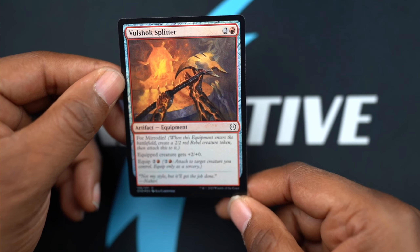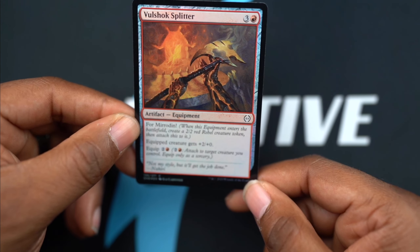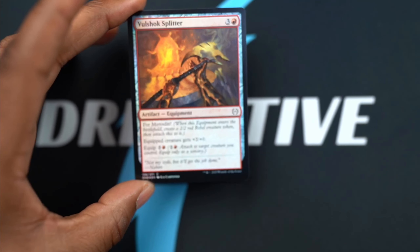Bullshock Splitter - with the For Mirrodin mechanic, you get to play it and it makes a creature, then it equips itself to that creature. So you don't even have to have a creature - you just cast this and it makes one for you.